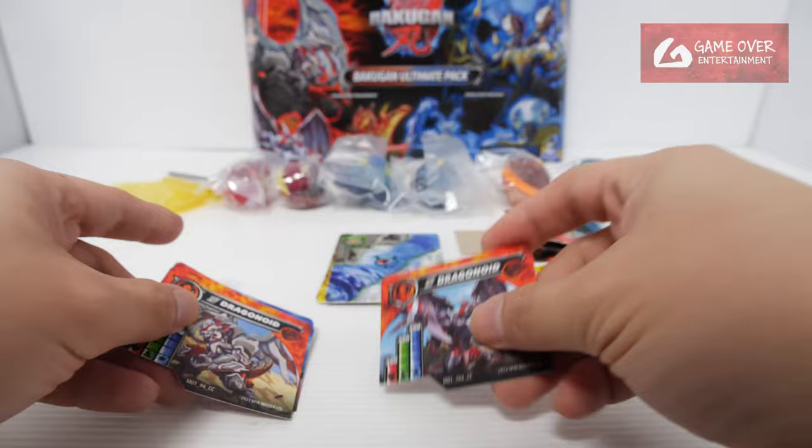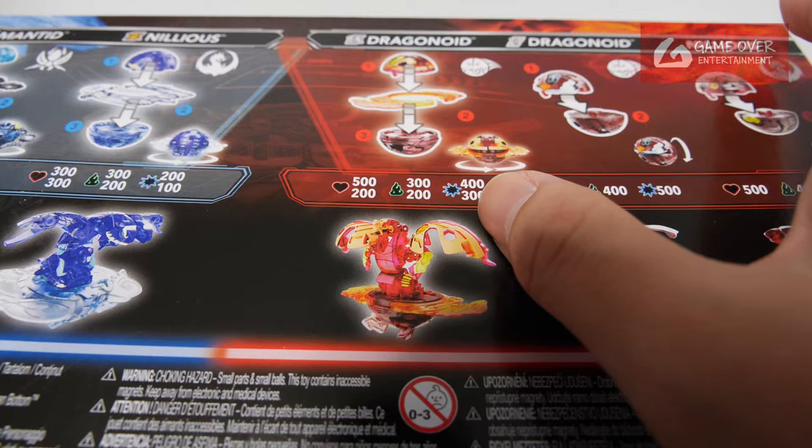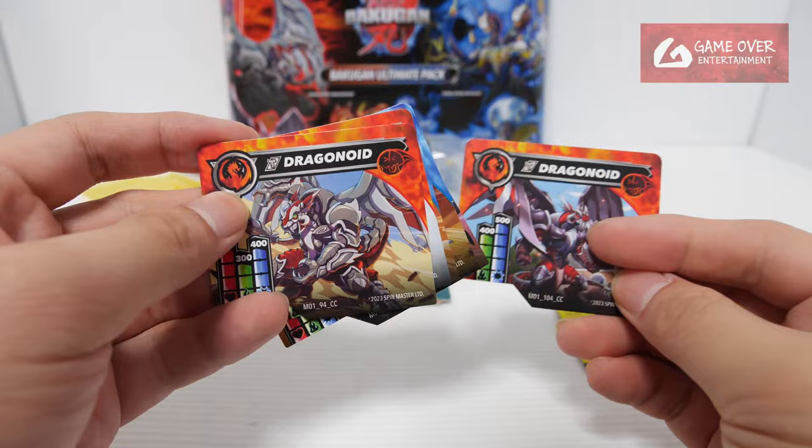Let's see which one is from the stats. The core version should be 200, 400, and 500 — which is this one, so this is the core, 104 is the core. The other one is 500, 300, and 400, which adds up to 1200 — insanely high, since usually it's up to 1000. So this is the core card, and this is the special attack card. Very very nice color scheme.